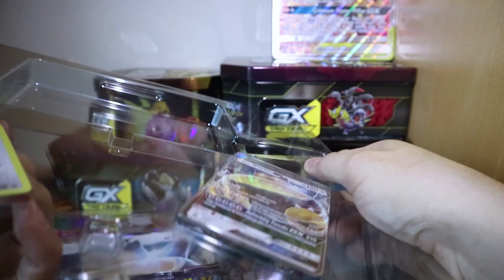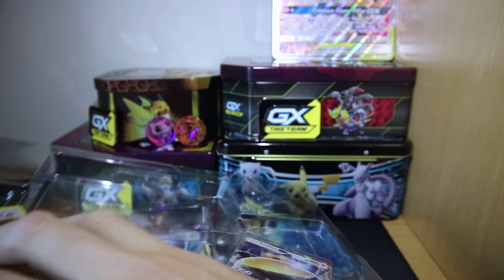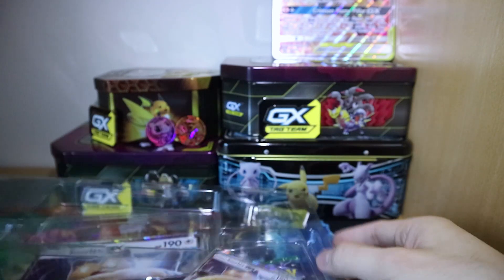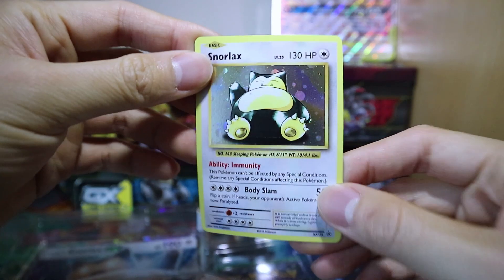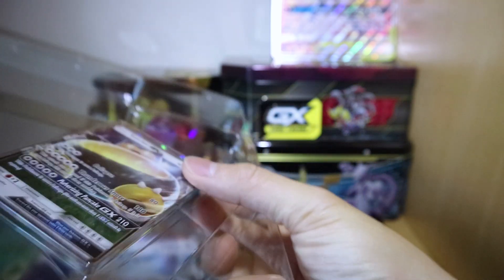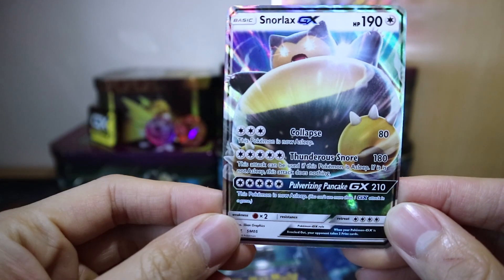So here we've got the two Snorlax cards. The thing I hate about this packaging is that it bends the cards. You can see here the Snorlax is kind of tilted — which is always great whenever the packaging ruins the condition of the card. Another Snorlax GX. I do prefer the original Snorlax better, but the Snorlax GX has its place.